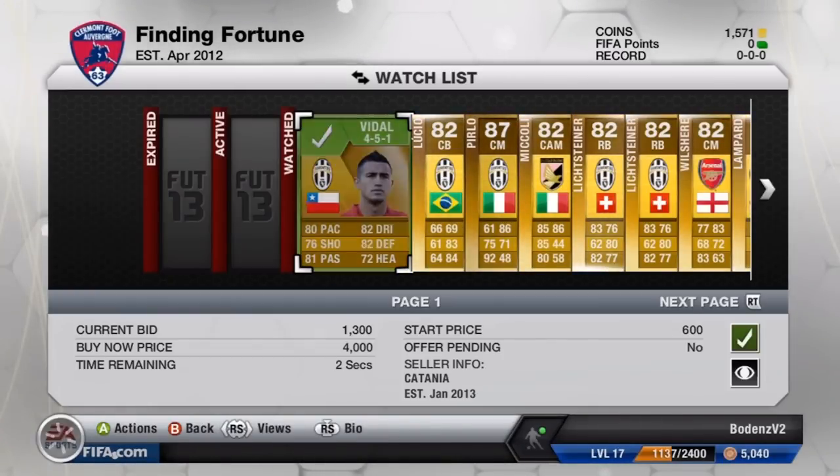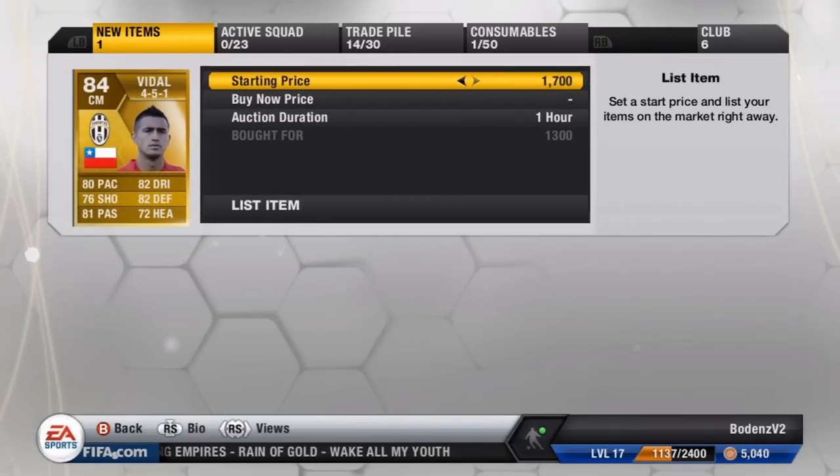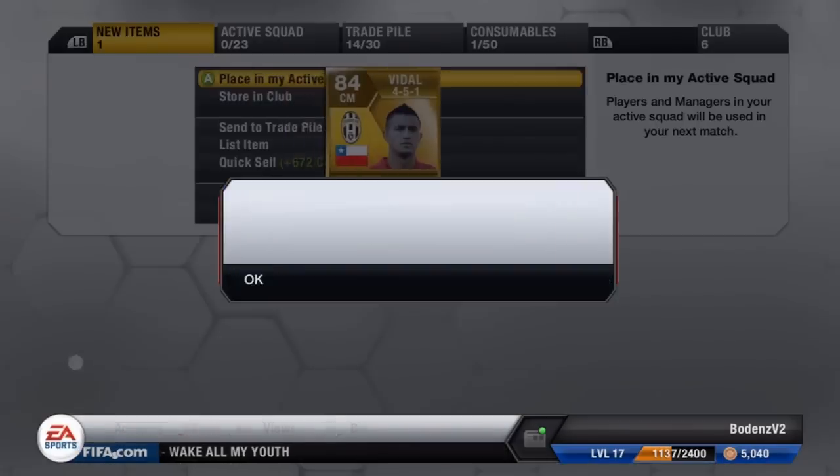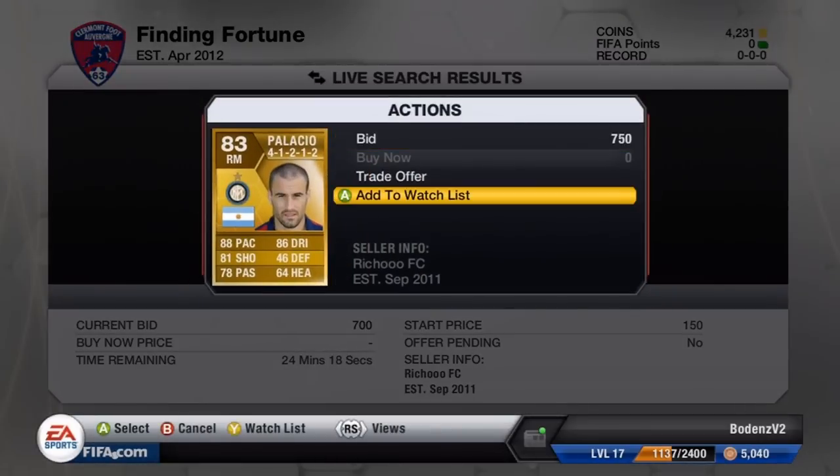Vidal is next for 1.3k. You might think that's pretty expensive for him, but he's converted up to a CM, so his stats are awesome. We're going to try and sell him for 2.8k — that's the most profit so far. He sells really, really fast, and he's already sold. About 1.5k profit on him, which is awesome.